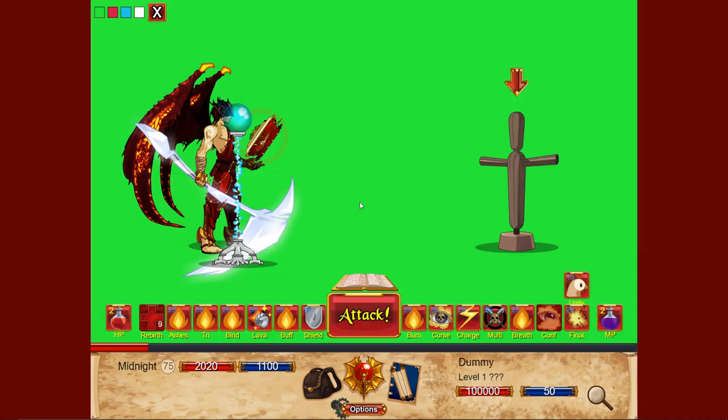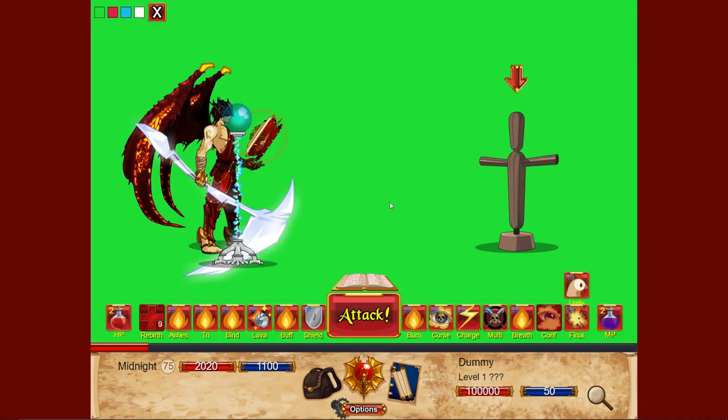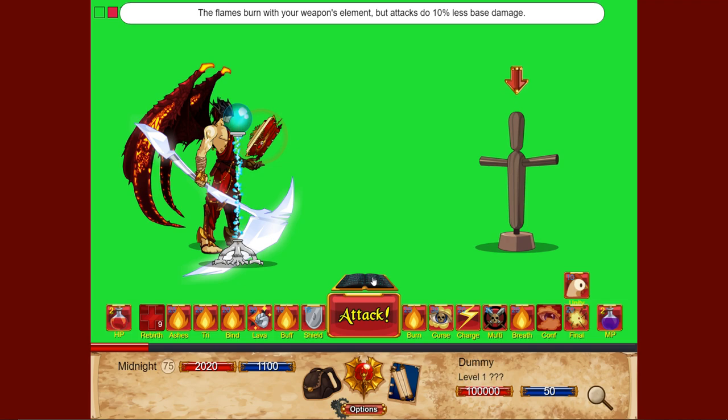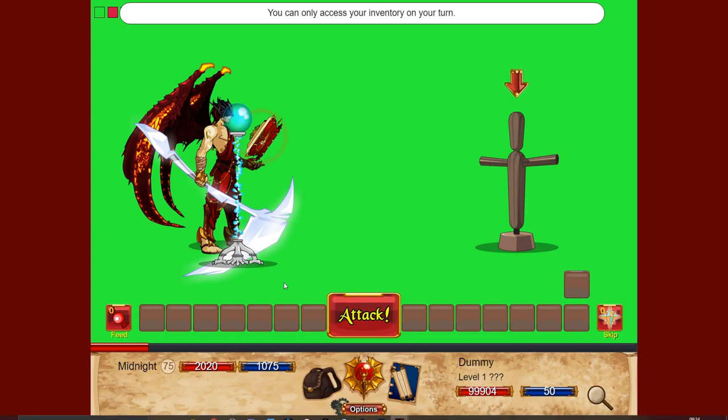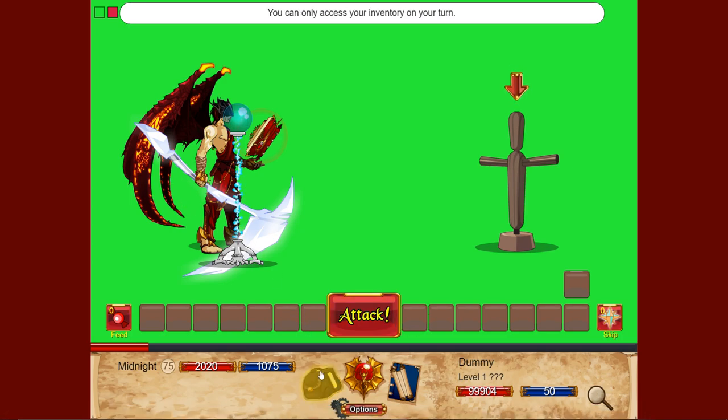I'm in the Green Screen room right now because I don't think the Driller will survive all these attacks, so we're going to test the rotation on this enemy — he has a lot of health. The best rotation starts with your book either on or off depending on what damage you want. If you want fire, leave it on; if you want ice, turn it off. You can do Burn five times, so let me de-equip Stan really quick.